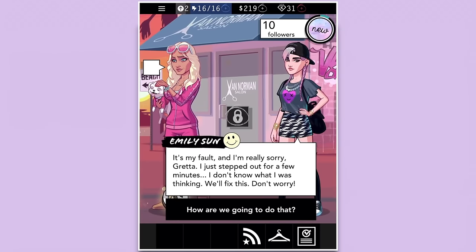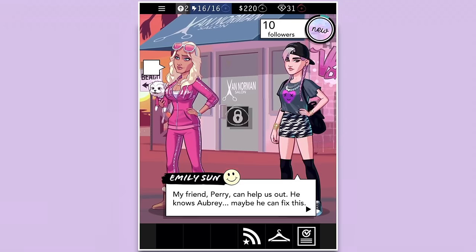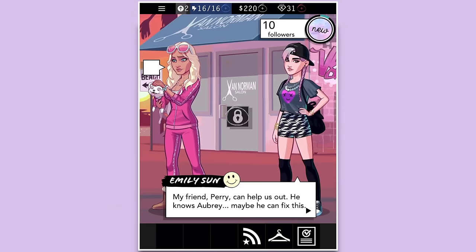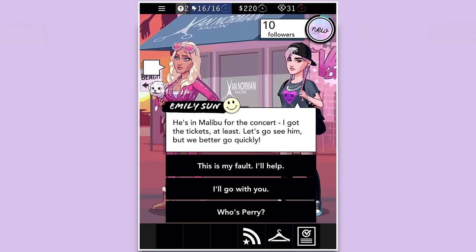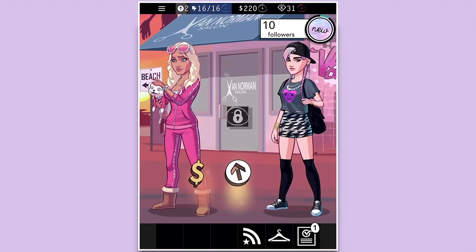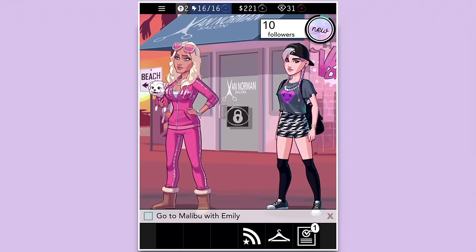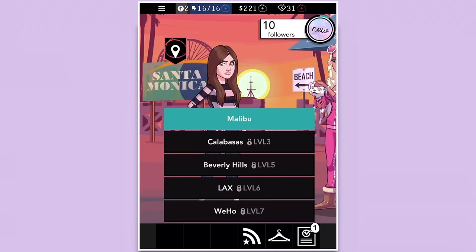'It's my fault and I'm really sorry, Greta. I just stepped out for a few minutes — I didn't know what I was thinking.' 'We'll fix this, don't worry. My friend Perry can help us out — he knows Aubrey. Maybe he can fix this.' 'Okay, this is my fault — I'll help.' All right, go to Malibu with Emily!